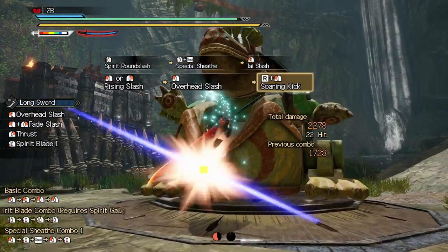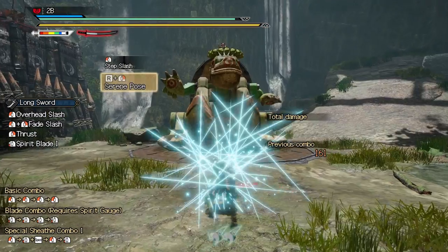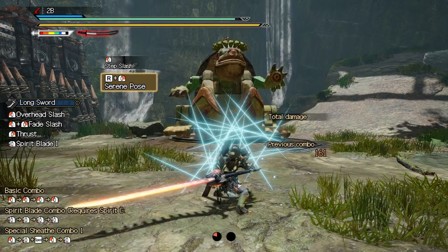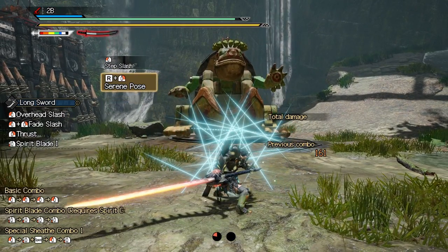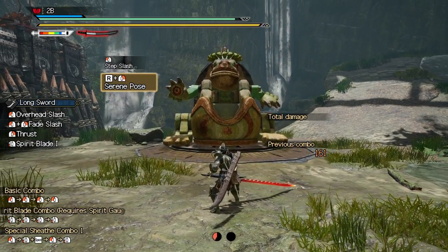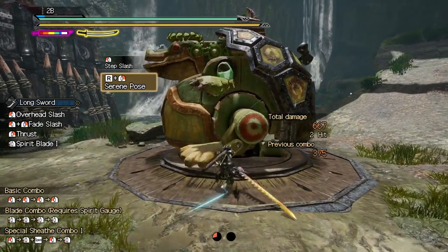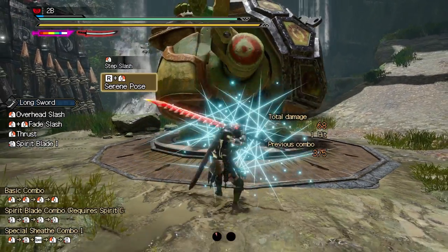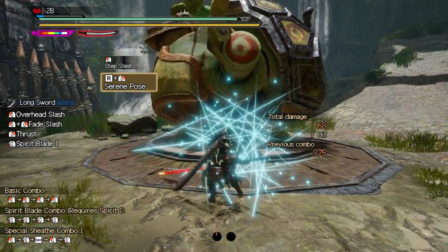You can also invest your gauge in a wirebug move tied to R plus right mouse button. This move is serene pose, which places your hunter in a defensive stance with a cross-section of wirebug silk in front of you. It's basically an auto counter — any move that lands in that zone in front of you is parried and deals massive damage to the monster depending on how high your spirit gauge is. It costs two wirebugs though and has a long cooldown, so be warned.